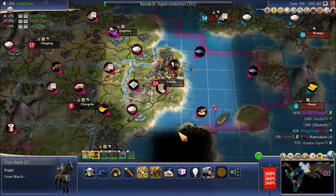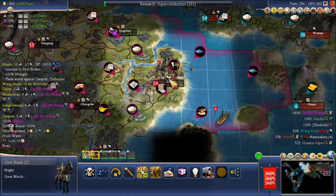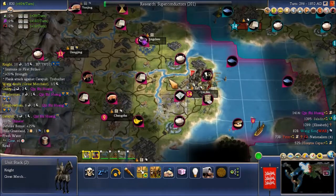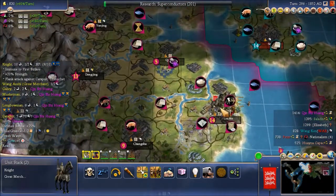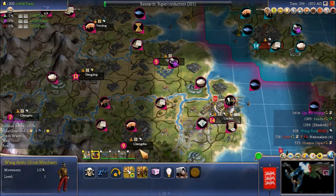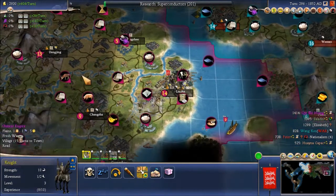Barbarian city up there. We can get 2,100 gold from the trade mission — cool. Kinshi looks like he still only has knights. I need that 2,100 gold. Thank you.